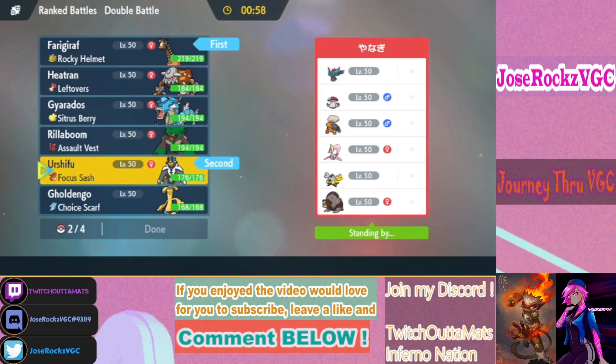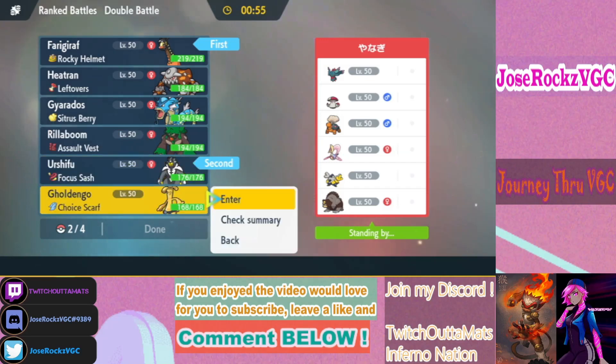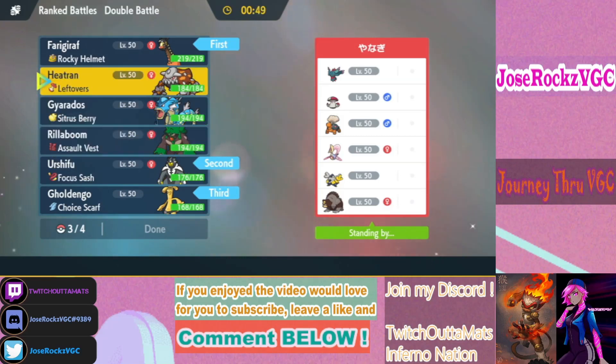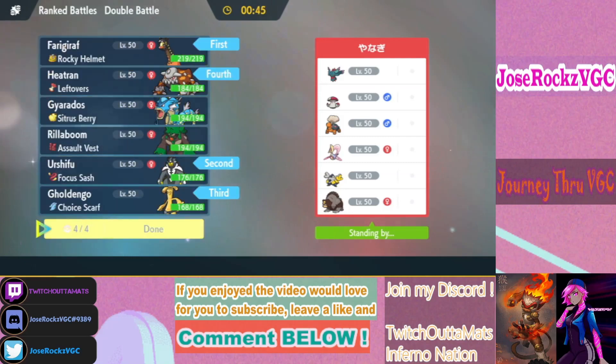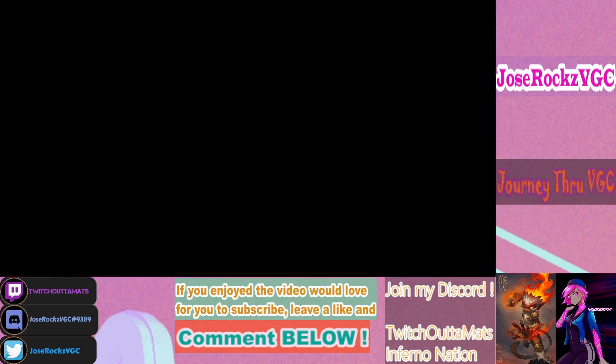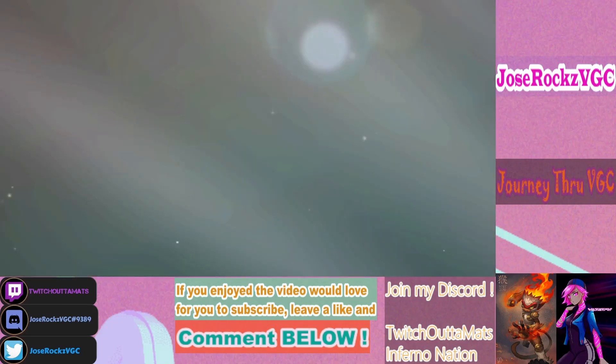Urshifu is good. If he Teras Cresselia to Fairy, then Gholdengo becomes good into it. Since he has Torkoal for Sun, Heatran is good as well. All my Pokemon look good here — Gyarados is good into Torkoal and Amoonguss, Taunting Amoonguss is good, getting Intimidate on Ursaluna and Iron Hands. Rillaboom is good into Amoonguss and reducing Earthquake damage from Ursaluna. With Assault Vest, Rillaboom is also good into Flutter Mane. I feel like I can deny Trick Room pretty well.